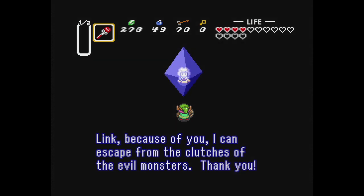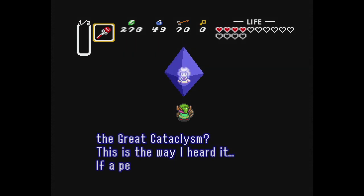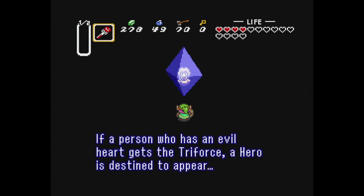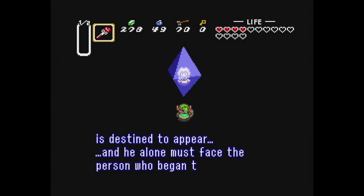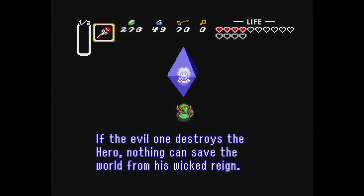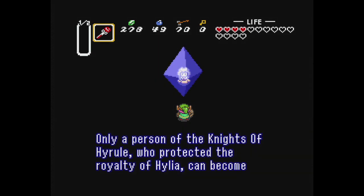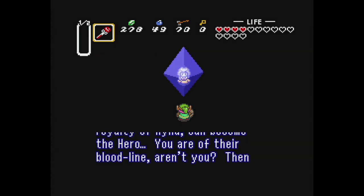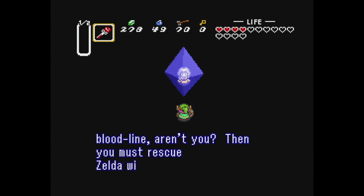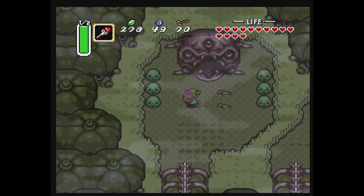Link, because of you, I escaped the clutches of the evil monsters. Thank you. Do you know the prophecy of the Great Catalyst? If a person who has an evil heart gets a Triforce, a hero is destined to appear, and he alone must face the person who began the Great Catalyst. If the evil one destroys the hero, nothing can save the world from his wicked reign. Only a person of the Knights of Hyrule, who protected the royalty of Hylia, can become the hero. You are of their bloodline, aren't you? Then you must rescue Zelda without fail. May the way of the hero lead to the Triforce. Okay, now get me the heck out of here.